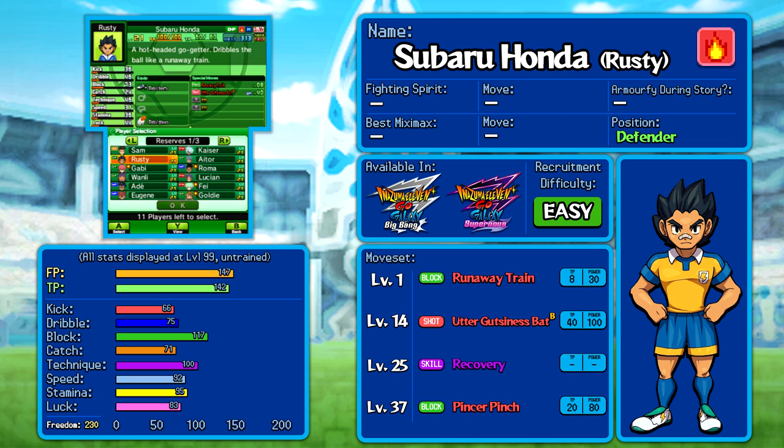We've got Freedom in the very bottom left, mainly for technical players. Freedom is basically how much you can take away from one stat to put into another — or how much total extra points you can add. For example, with Rusty in the darkroom, you could pour another 230 points into his block stat. That sounds like a lot, but some characters have Freedom up to 300, and the average is about 250. You can also recruit Wonderpot in the postgame, the only one with about 400 Freedom, which low-key makes him the best character in the game.